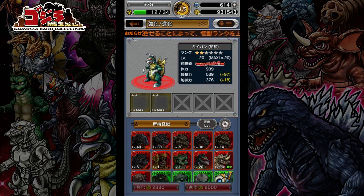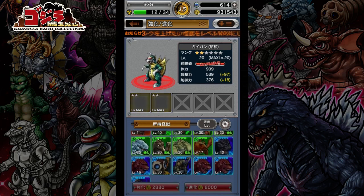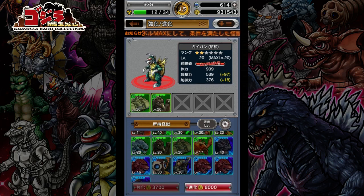For this example I'll be using Gigan, who I've had since the beginning of this playthrough. With Gigan, I'll use this tank and this Rodan. To level up monsters you would usually use the left button down here — click it and it levels your monster. But because Gigan is maxed and I have two other monsters meeting the qualifications, I can click the right button to raise his star ranking.